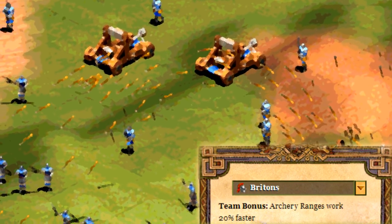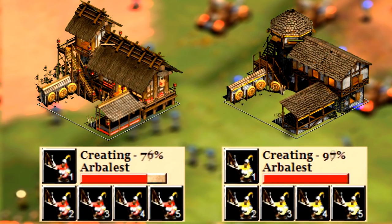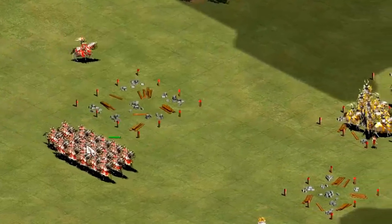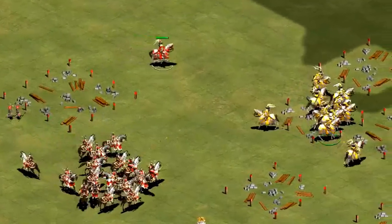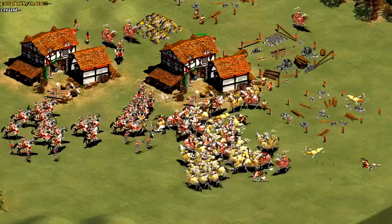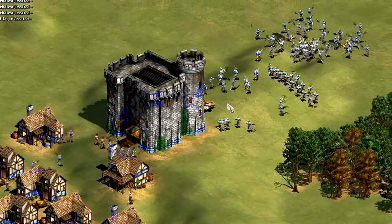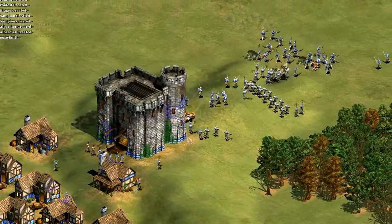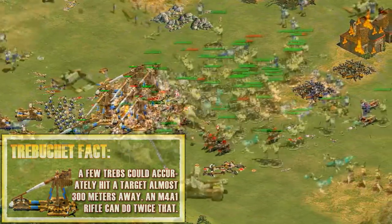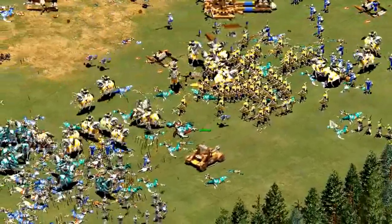Finally, their team bonus is that archery ranges work 20% faster. It's very nice to get Arbalests out in 17 seconds instead of 20, but in reality it's not as powerful as you might think, because in an early game Deathmatch the Britons have neither strong heavy cavalry archers nor treadmill crane, so you really can't use this to get large portions of deadly archery units out like the Huns or another civilization can. It is definitely helpful, but it's not as powerful as some people unfamiliar with Deathmatch might make it out to be. As you can tell, the majority of these bonuses really affect the Britons' long-range units. You might think that their archers would therefore be overpowered, and that they would be a very strong Deathmatch civilization.